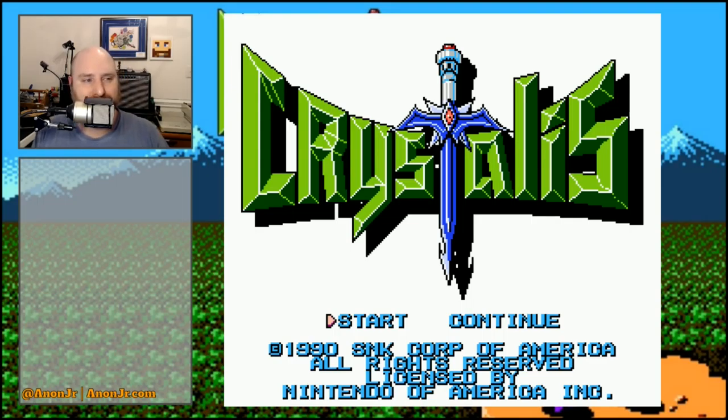Alright, enough of the cranky old man thing. Crystalis is a game that came out in 1990 for the Nintendo Entertainment System, or the Famicom system depending on what part of the world you're in. It is regarded as something of a cult classic for the Nintendo — one of a number of games that came out after the Legend of Zelda's popularity showed that people really like RPGs.